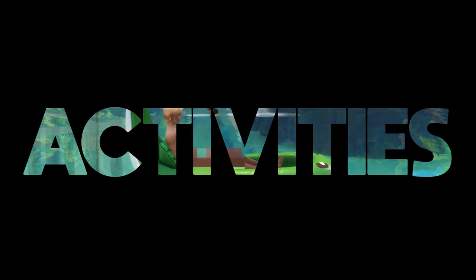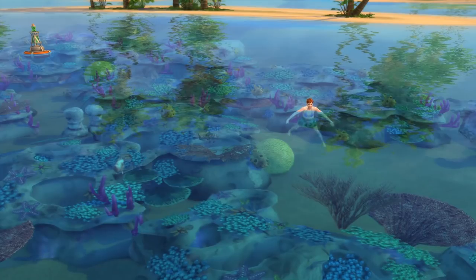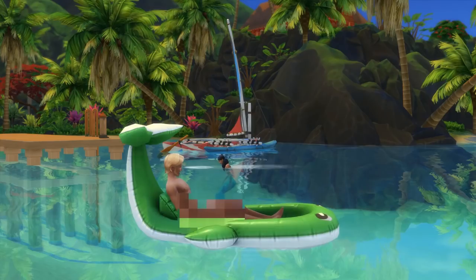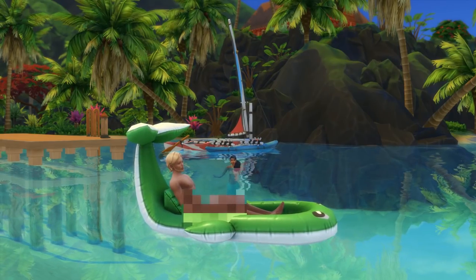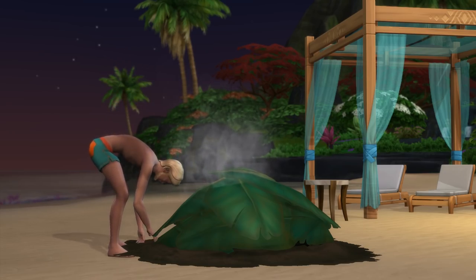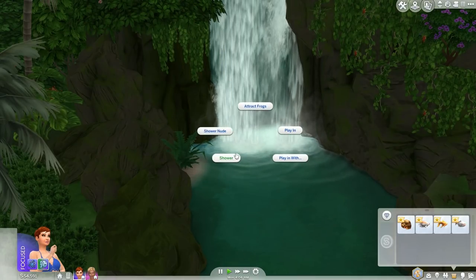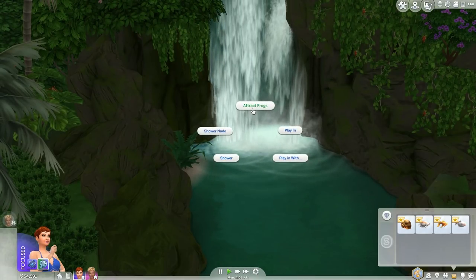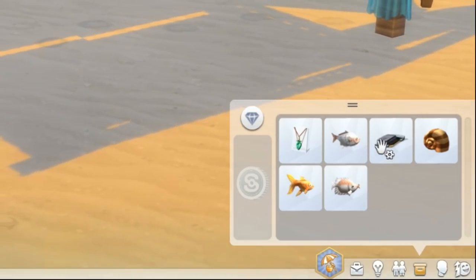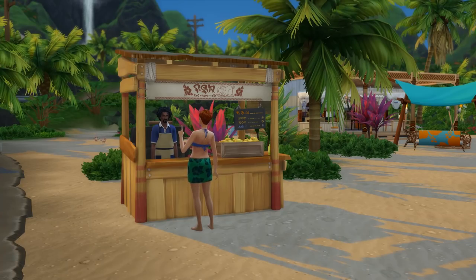There's tons of new activities and fun things to do around the island: snorkeling, swimming, cruising around on your jet ski or sailboat, sand bathing — but don't forget your sunscreen — sand castles, look it's a cow plant, barbecuing under a leaf, looking for seashells and garbage, taking a shower, catching frogs, woohooing under the waterfall, or getting pooped on by a seagull. There's also tons of new collectibles if you're that kind of player, and of course new foods that are exclusive to the island of Sulani.